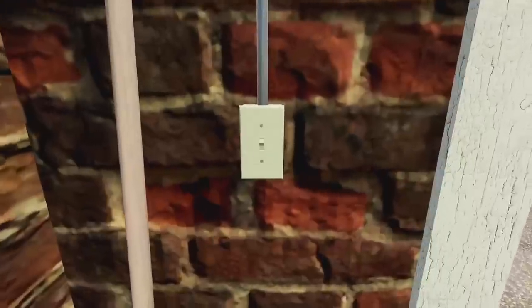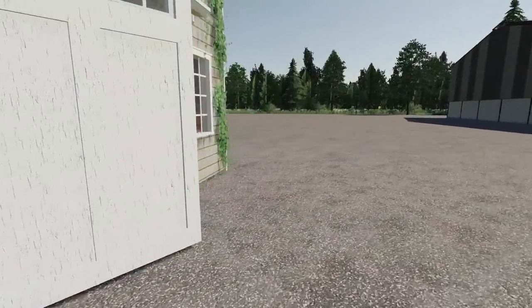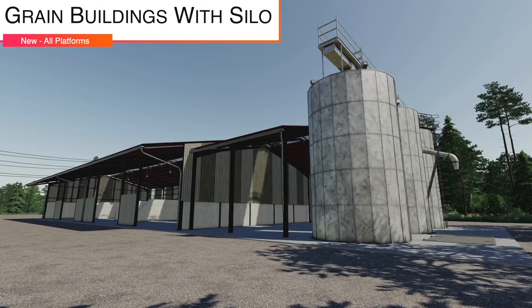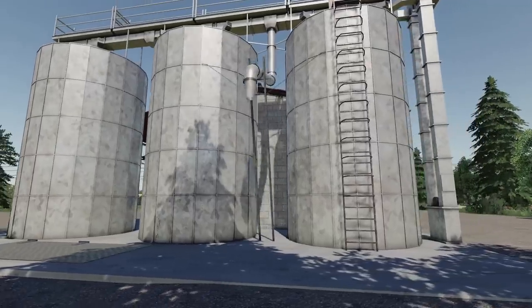We've got lights over here, lights in the main part, and even on the outside. Click the button and the lights start to turn off — there you go. So that is the Old American Garage from OK Used Mods. Your only other new mod for all platforms today is going to be the Grain Buildings with Silo.